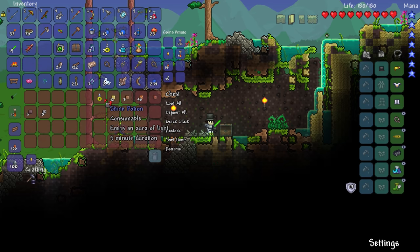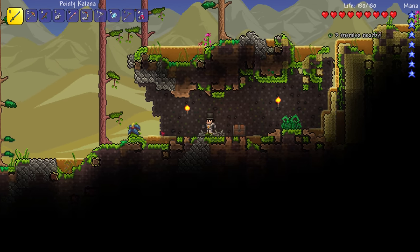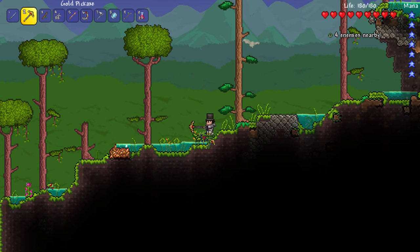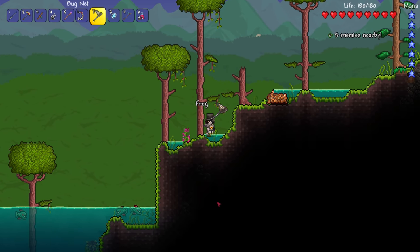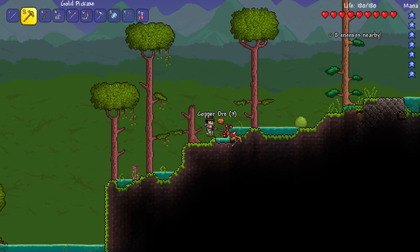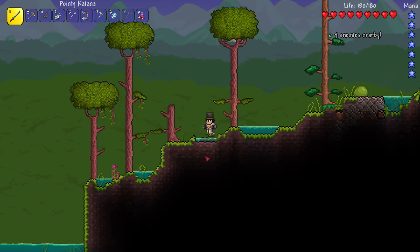Iron bars, rope, arrows, lesser healing, shine potion — sand blocks and all that. I'll leave the chest here. I placed some torches over here so I know I've been here before. There's like a bug — a grub? Disgusting. Worms and stuff. Jungle grass seeds and blueberries. There's another frog — we found a swamp, you guys! I just now noticed we're in a swamp, and there are piranhas down there and an underwater chest!